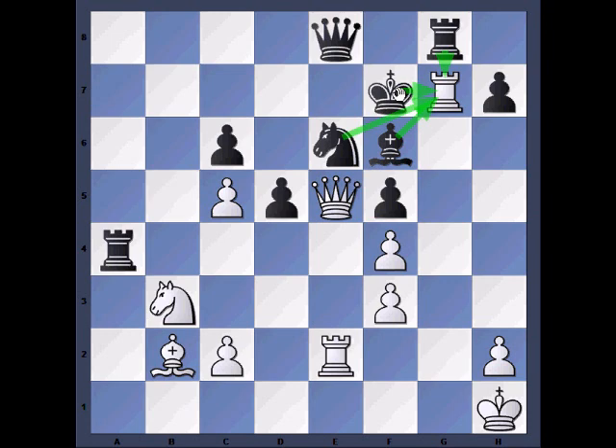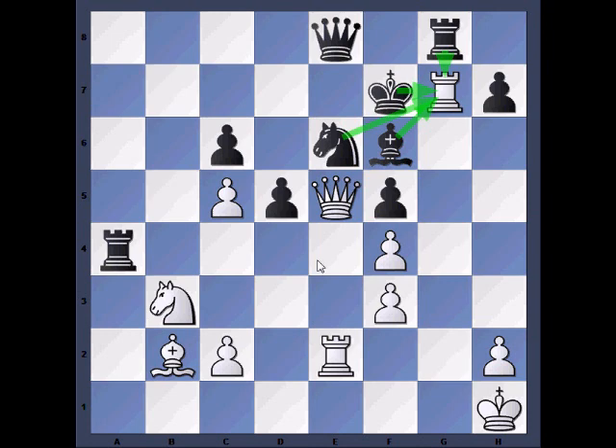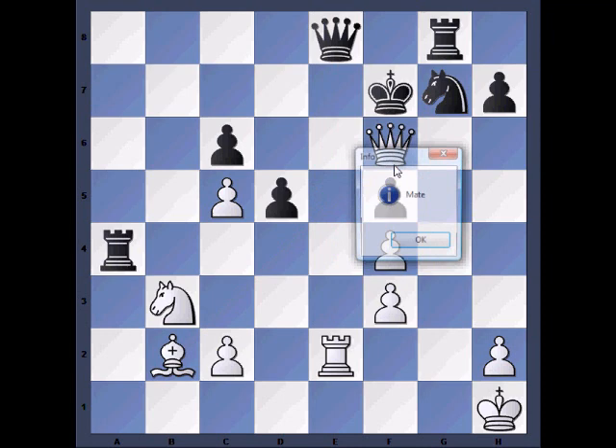So let's try something else. Let's try to take the Rook with our King. Checkmate in one. Ouch. It's also not very good. With Knight in — same pattern. Checkmate.